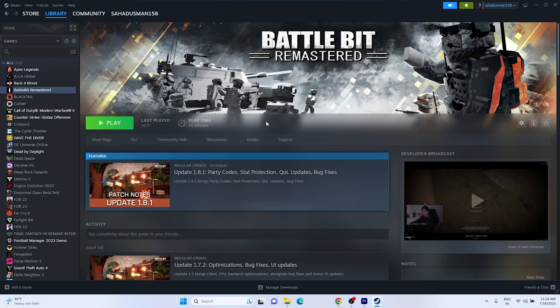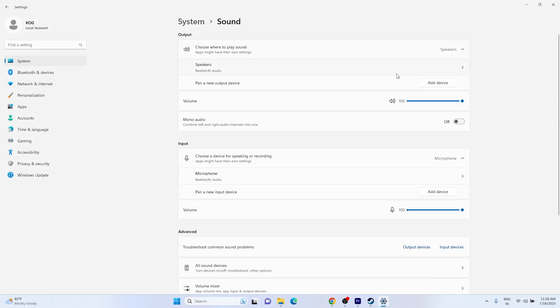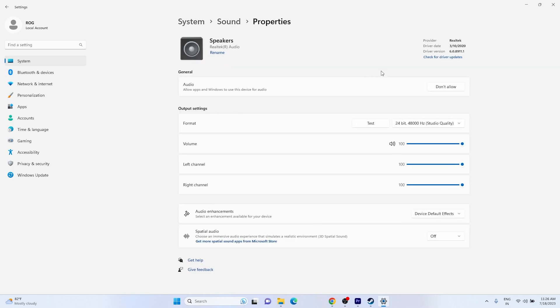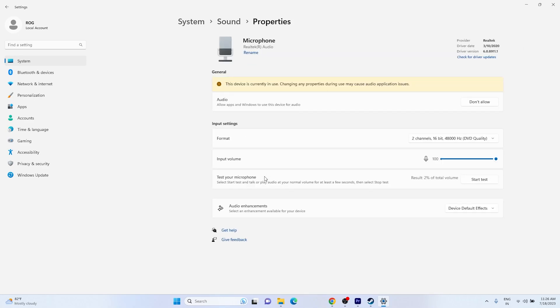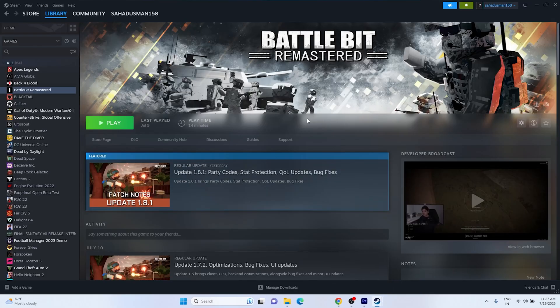The next step is to select the right audio device, which is also an important fix. Go to the speaker icon, then Settings, then Sound. You can select your speaker output device and also check your microphone input. In my case it is Realtek HD Audio for both. Select the appropriate audio device for your setup and check whether the issue is solved.